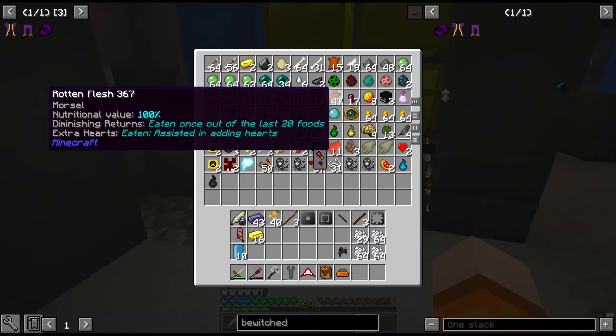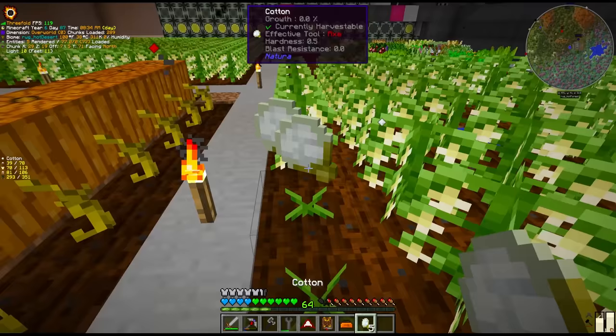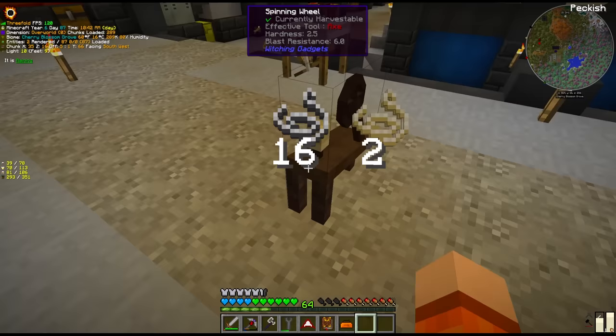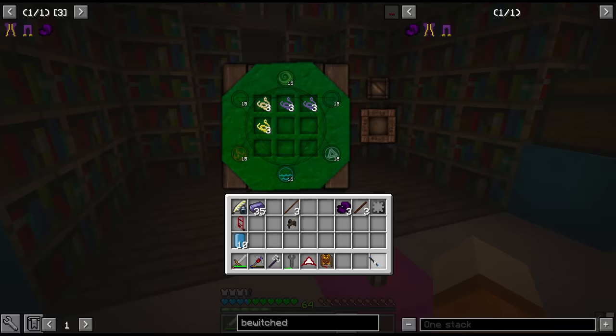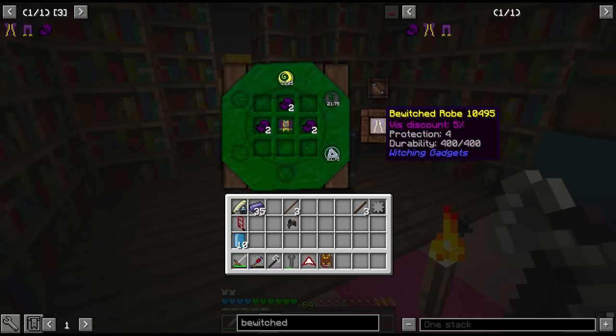Oh hey, look at that — we have some spare lich bones, I didn't realise we had those last episode. It just works on its own. I wish there was an animation to this though — it's a bit of a strange texture, you can definitely tell it's from the old era of Minecraft mods. I can tell I'm going to be doing a lot of running back and forwards today. Quick recharge of the wand and combining the three threads together gives us the bewitched fleece. Oh, it wasn't quite enough — we have to charge it twice, and then probably once more to upgrade the armour.